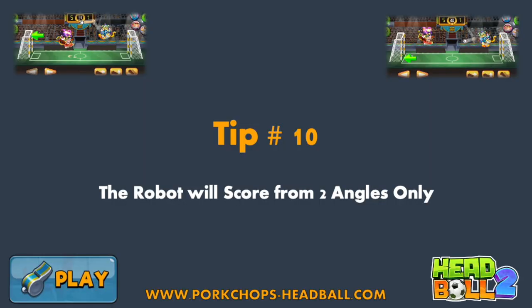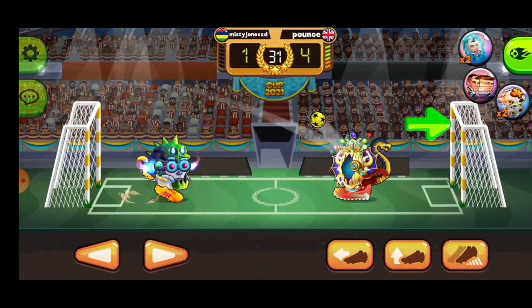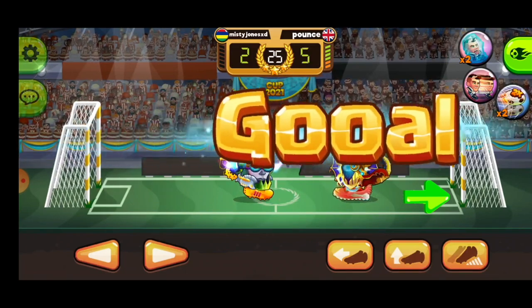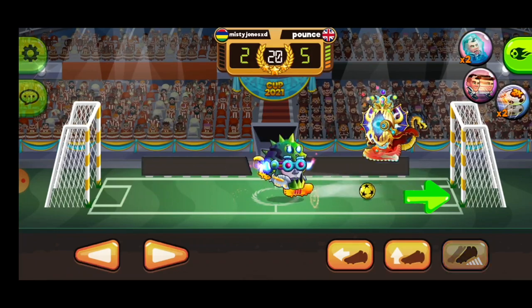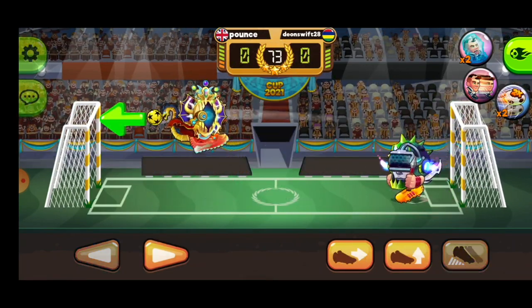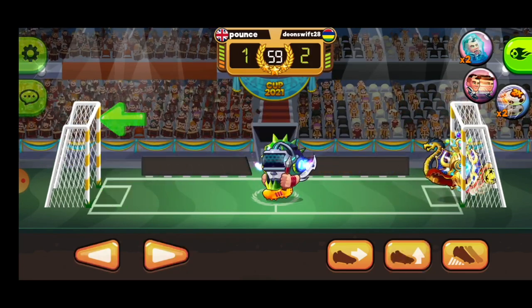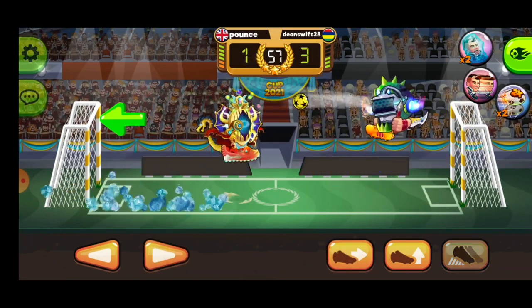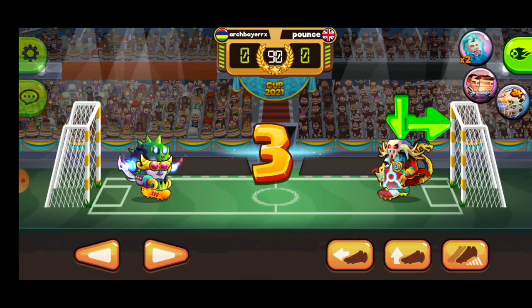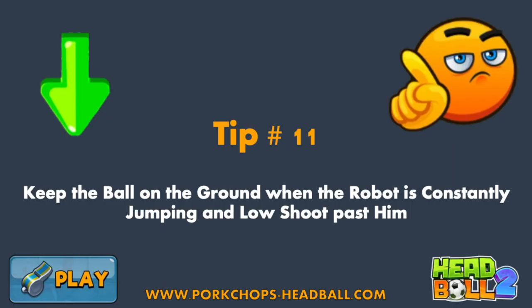Tip number ten: the robot will score from two angles and places only — be ready. Even though I know exactly where the robot will score, it's not always easy to counter, especially against level 7 robots or while they're using superpowers. In reality, there are only two places from which the vast majority of goals enter your goal: at the very top, or right underneath you while you're jumping — which is why we talked about not jumping too often. Recognizing there are only two spots from which the robot scores will make you react quicker and anticipate things well ahead of time.